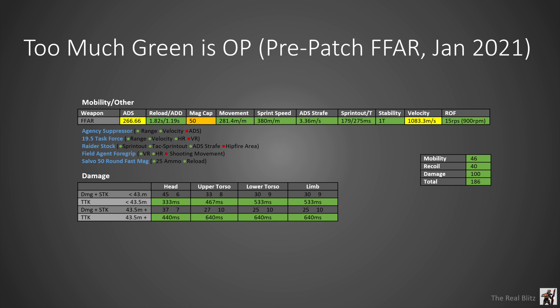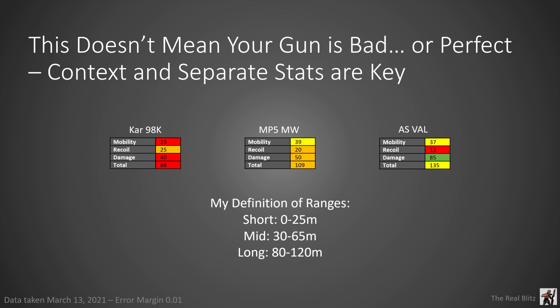Here we have an example of the pre-patch FFAR from January — it was op, it still kind of is — and you can see the numbers and understand why it was so good compared to an M4, which was already very good. A problem you can see with this guide is that it focuses on more balanced builds, so when we take these three specialized builds over here, they get a much lower score. They're still very good guns, but not something you'd probably run as a primary, and this is where things start to split up based on gun classifications.